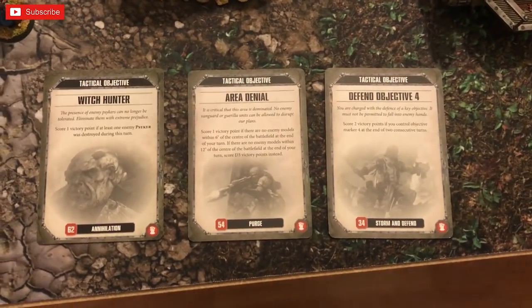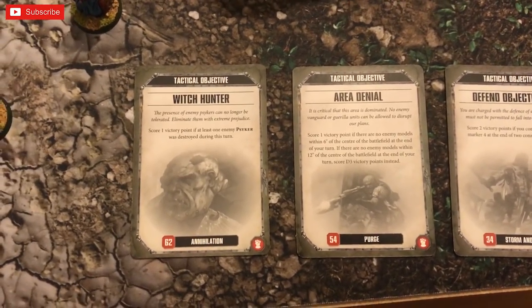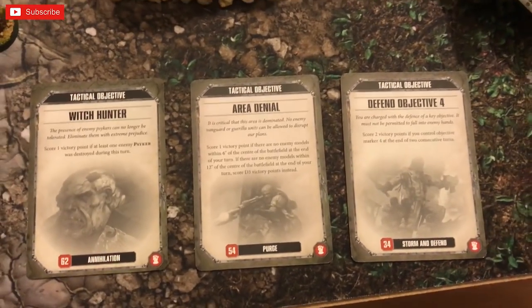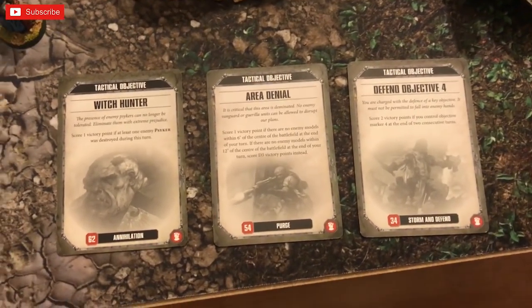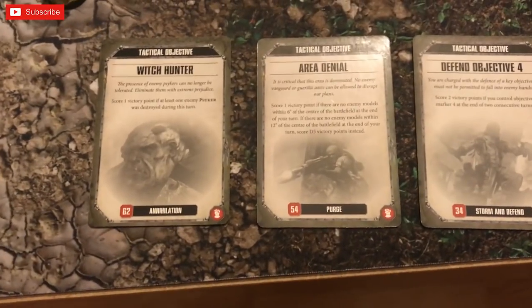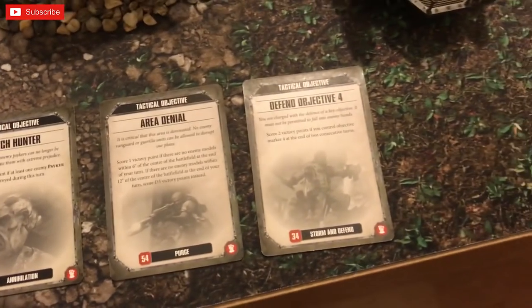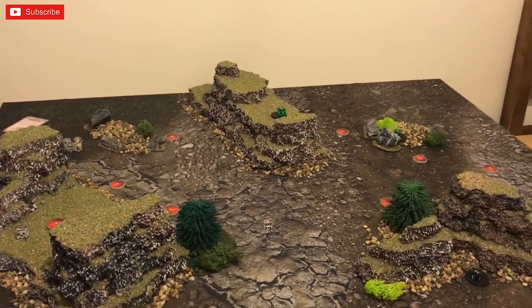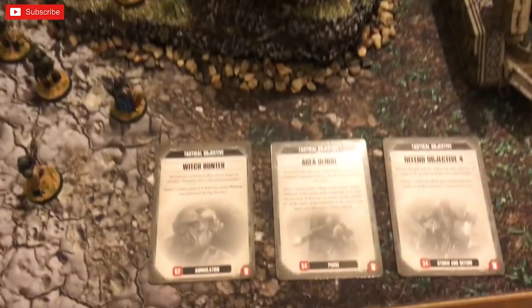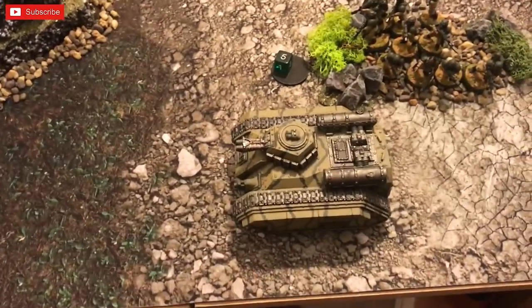Before movement, Granger draws his cards: Witch Hunter — victory points for killing the Patriarchs or Magus — Area Denial, and Defend Objective 4. Area Denial is essentially a guaranteed D3 victory points because there's no way I'll be within 12 inches at the end of his turn. Defend Objective 4 is all the way over there, so he'll probably ditch that one.